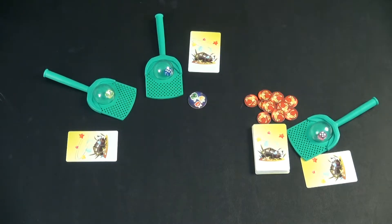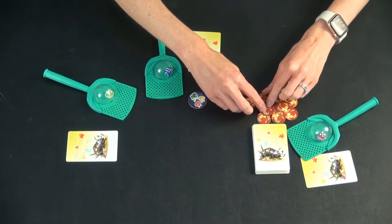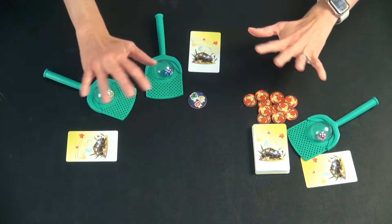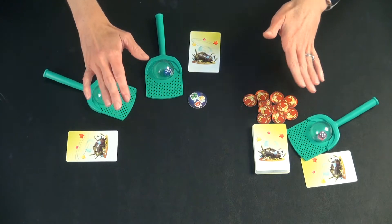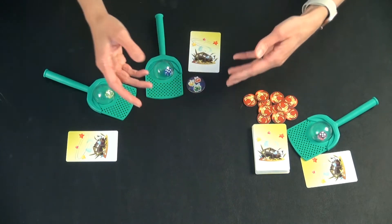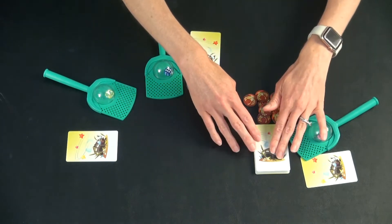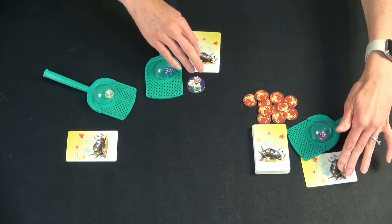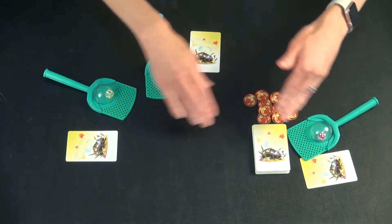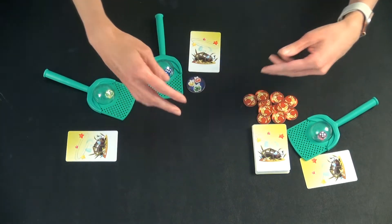The goal of the game is to be the first to have collected three of these tokens. To start the game, you all do a fly impression, and whoever makes the best fly impression gets to be the first player. All that means is that you shuffle the cards and deal one out face down to each player, and you're the person responsible for flipping out cards during gameplay.